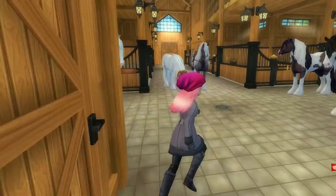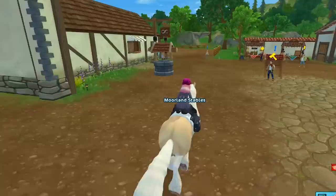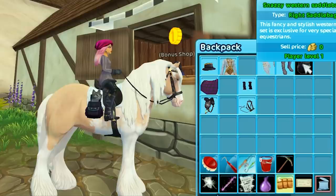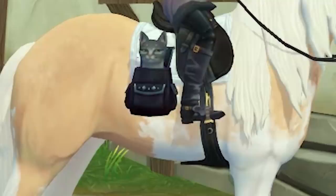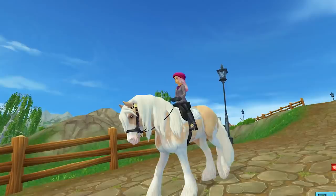I almost forgot — there's a bonus item for Star Riders to pick up in Moreland. Come on Sun Frost, got them all tacked up, let's ride over to Moreland and check out the freebie item. Come up to the drive-through window — it's a new saddlebag! It's kind of like the one I already have on, but this is the snazzy Western saddlebag. This fancy and stylish western set is exclusive for very special equestrians. It's similar to mine but with silver diamonds — I'll use it even though it doesn't really match my tack, it's new and pretty and awesome!